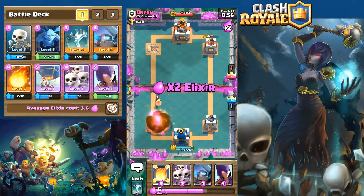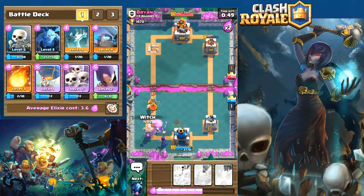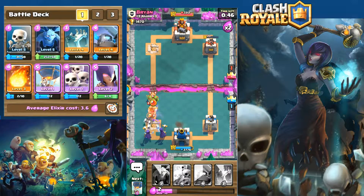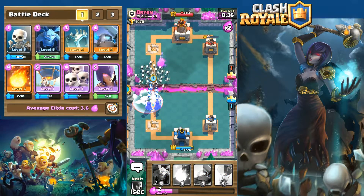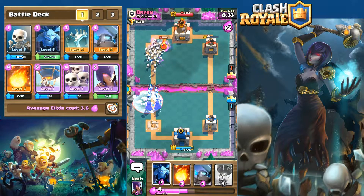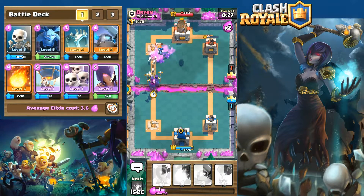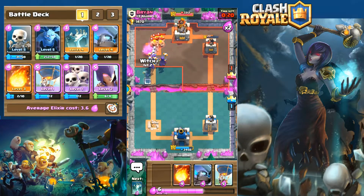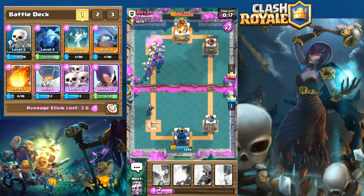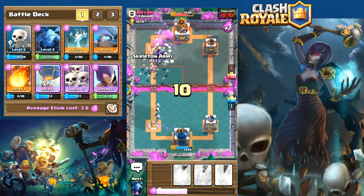We do significant damage to the left tower taking it out, and that balloon on the right is left to nearly take out the right tower too. He makes major advances on the left trying to go for my king tower. I get to play the second witch which does massive damage to his troops. He laid down a lot of skeletons. Unfortunately he plays the freeze which stops my witch. The Valkyrie takes out the fodder troops. A third witch is down, and we have a fourth on reserve via mirror card — four witches doing massive damage.